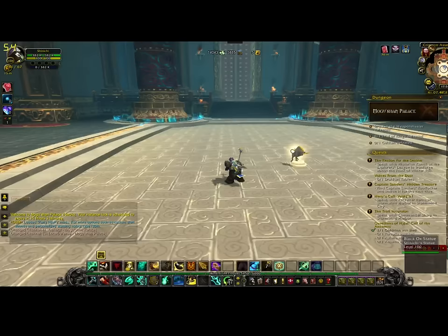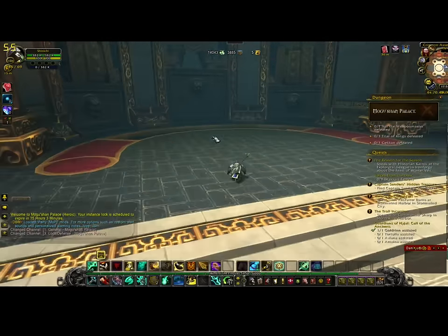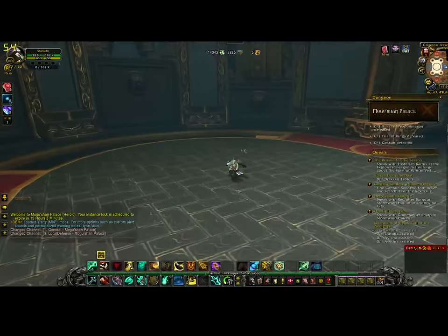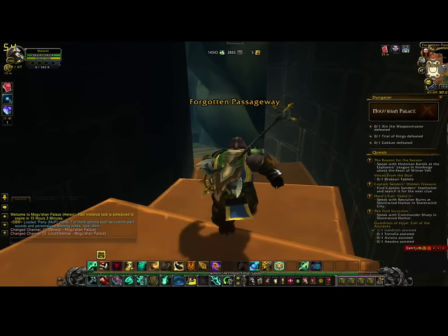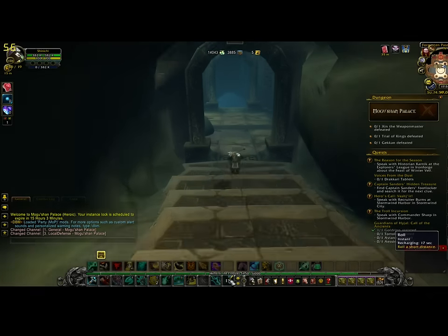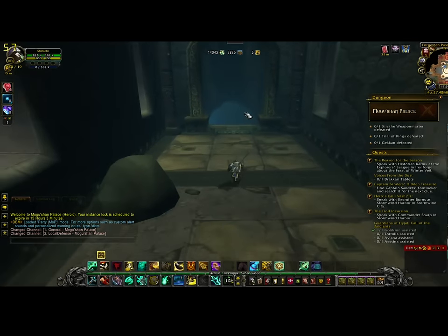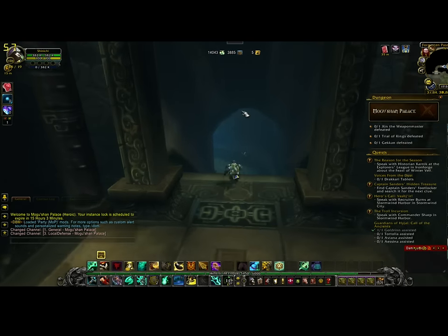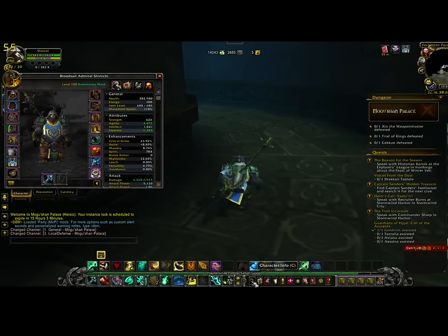Then pass over here, grab your treasure off to the left by the secret stairs, and jump down the stairs. Walk along until on your left you'll see a cave. On your left is a rock, to your right is a statue; the statue is in the culvert. Keep going this way — and remember, Brewmaster monk.